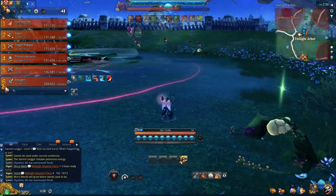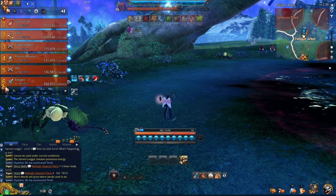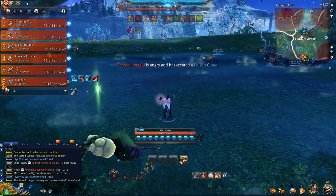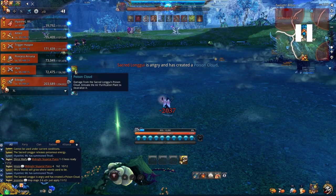But don't use it just yet. You want to wait for the message: Sacred Lungi is angry and has created a poison cloud. You can also confirm it by looking at the debuff icon called Poison Cloud. Because if you were to water before the prompt, there will be no poison stack to cleanse, and you would have wasted the watering can.